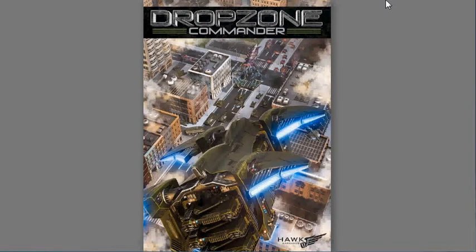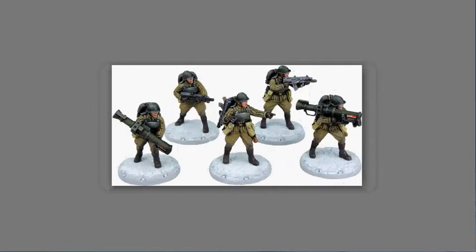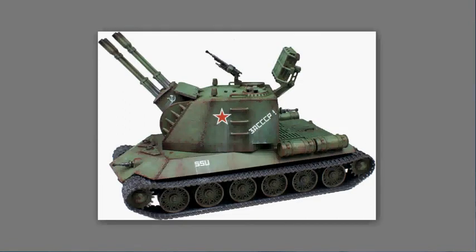Moving on into Dust Warfare from Fantasy Flight Games. They've been busy this time with the SSU, giving us both an anti-tank unit and a command unit. These are five figures for $19.95, as well as the heavy tanks, which will be the usual two in a box for $39.95.